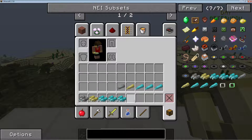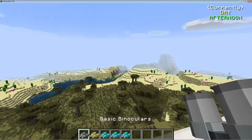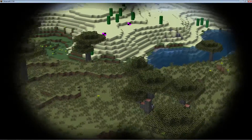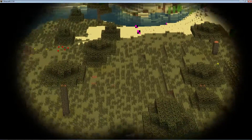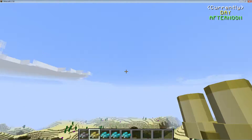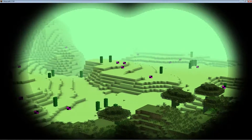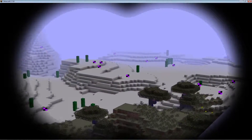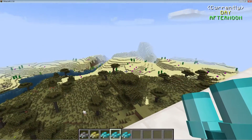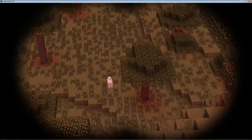So basic binoculars — super nice, you got the basic iron ones, zooms right in, clear screen, looks great. You have the golden ones which give it a golden hue. Then you have the green binoculars — these are diamond — and the blue ones, also diamond, everything has a nice blue hue to it.